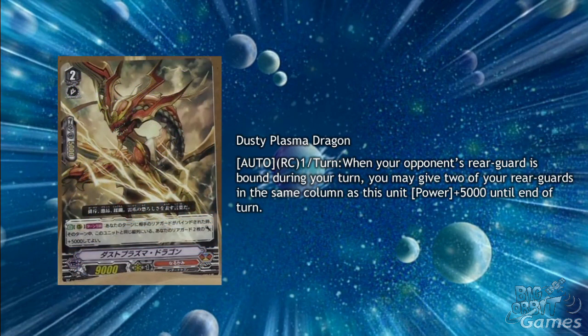Dusty Plasma Dragon is a grade 2 with Auto Rear Guard Circle once per turn: when your opponent's Rear Guard is bound during your turn, you may give up to 2 of your Rear Guards in the same column as this unit plus 5,000 power until the end of the turn. Yet another card that gains benefits from other cards' binding abilities, which is really stacking up well. This will give plus 10,000 power to a full non-Axel column, which is really good for a free skill, but will only activate once per turn, so it shouldn't be too crazy unless the grade 1 has a disability.